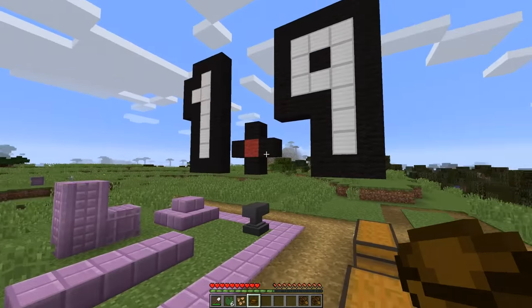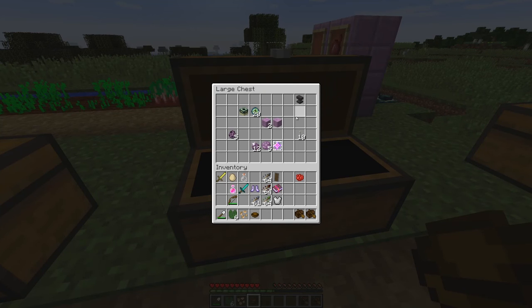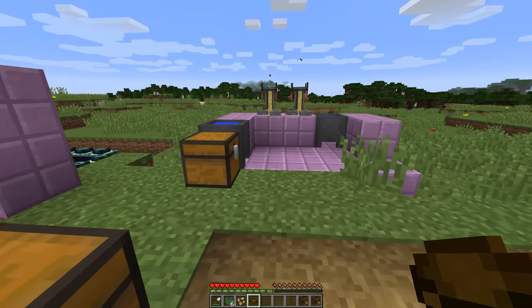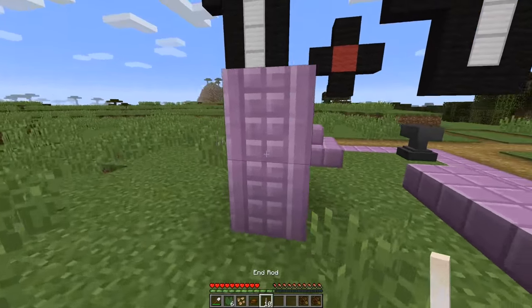The big changes to 1.9 have really been oriented around the End. We've got some new blocks here: purpur blocks and purpur pillars, end crystals, chorus fruit and popped chorus fruit. There's also a new monster — the shulker — and end rods. End rods are kind of like candles, but you can stand on them as well.